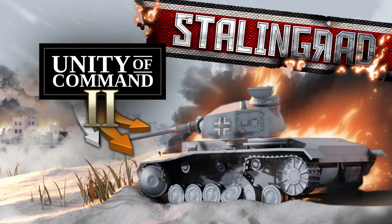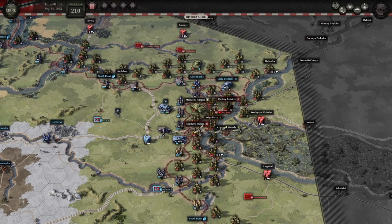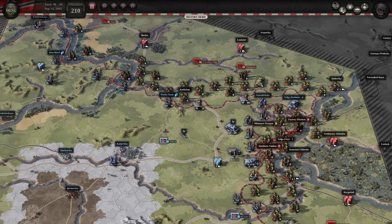Hello, my name is Exebo and this is Unity of Command 2 Stalingrad mission on hard. Of the Stalingrad missions in the Stalingrad DLC — Road to Stalingrad, Disaster and Volga — I'd say this one is the most difficult.